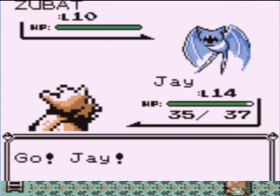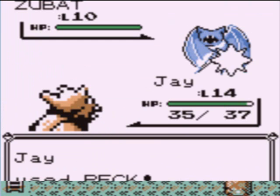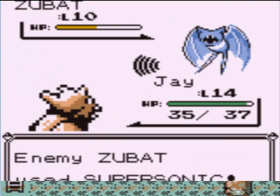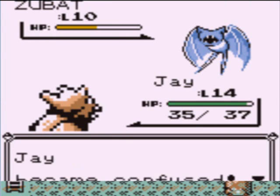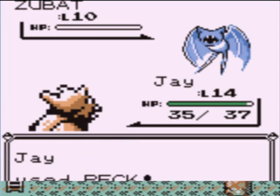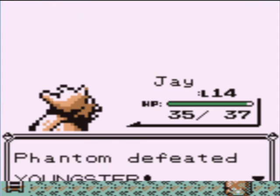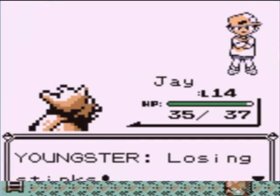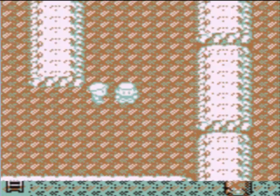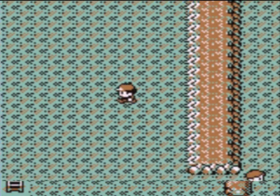So I decided Flora had had enough and sent out Jay. And there's Supersonic failing — sometimes it will hit, sometimes it will fail. I don't know why sometimes it'll fail. And there's Supersonic working! Here's what happens when your Pokemon is confused: you have a 50-50 chance of either hitting the target or hitting yourself. It'll do a certain number of damage. Losing stinks. I hope you enjoy it because you're going to see a lot of it.